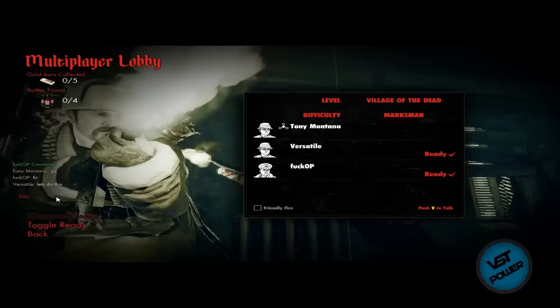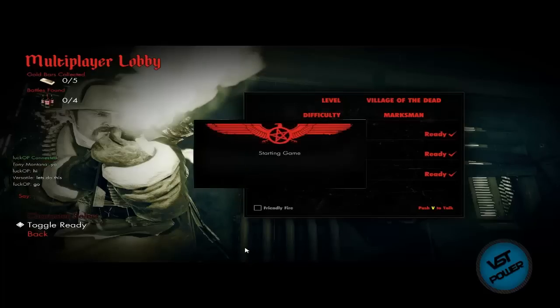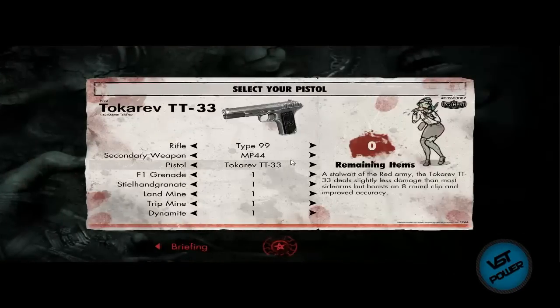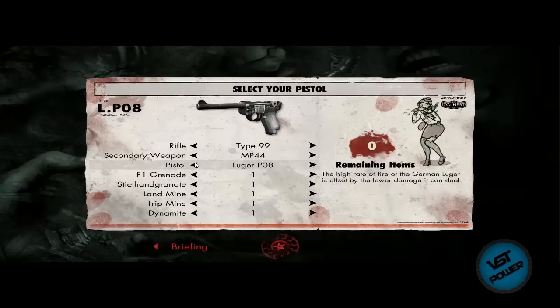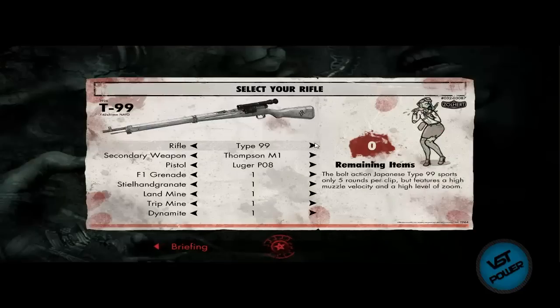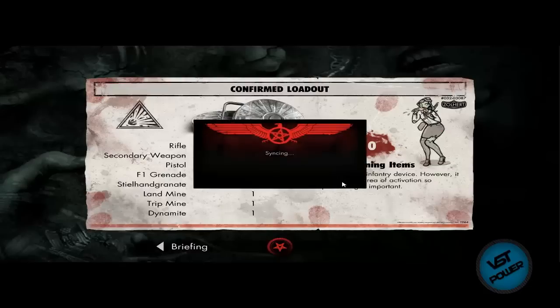Come on Tony Montana, let's get started. Press V to talk — nice, let's do this. Germany is shrouded. Loadout screen — I just recently installed the game today so I don't have any special weapons. Let's see what we've got. You have arrived at an abandoned Thompson rifle.